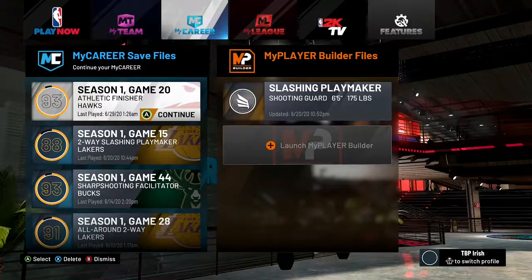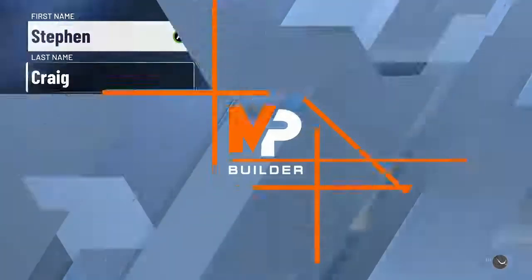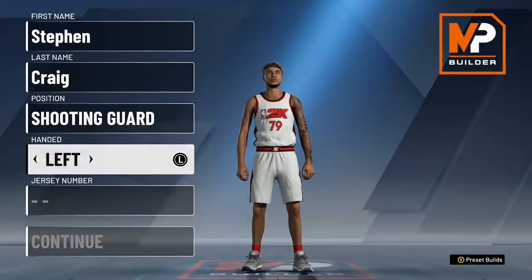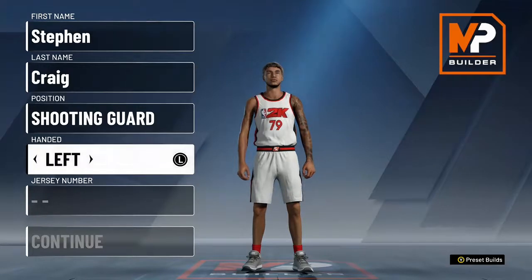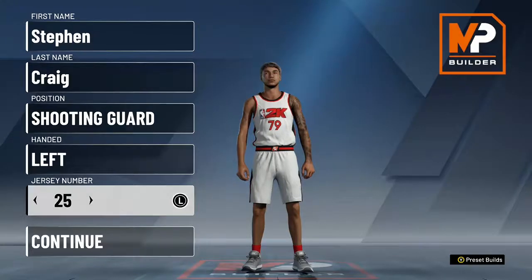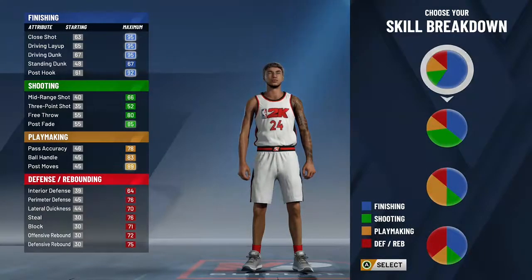PBP Irish here, and as promised on TikTok — go check out TBP Irish — I'm gonna make my Athletic Finisher build for you guys, right into a 93. I almost got all my badges on it, it is a freaking goat build at shooting guard. We're gonna pop over into my player, position shooting guard, hand left or right doesn't matter, I'm going left-handed, jersey number whatever you want — we're gonna go 24 for Kobe.